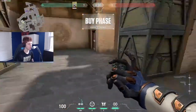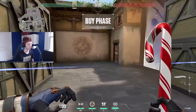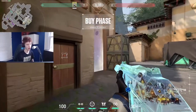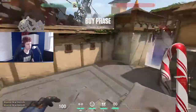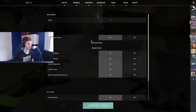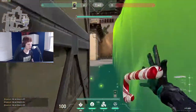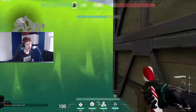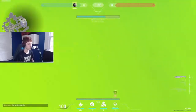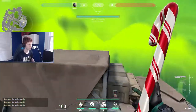If I have my ult, I sometimes play A, but only if we have a Cypher to put a trip in short, or someone to watch short from that side so I don't have to worry about it. Then I go up on heaven, drop down onto the default box, and just ult on the site. The only problem is people from short can lurk around — that's why I only do it with a Cypher trip or someone watching short. But this ult is really good because people pushing through get thrown off by the height advantage you have standing all the way up here.